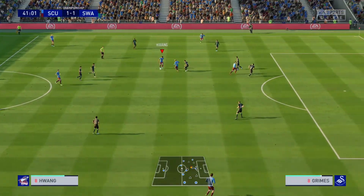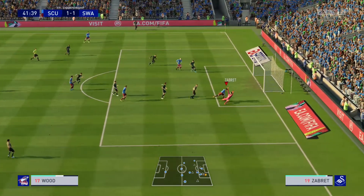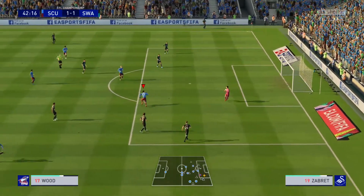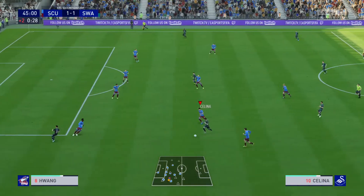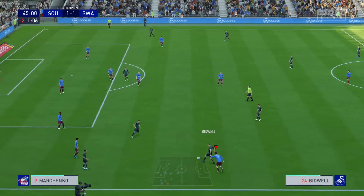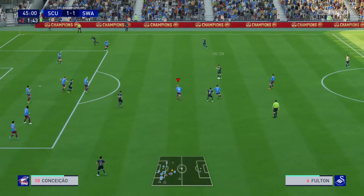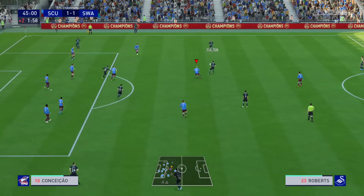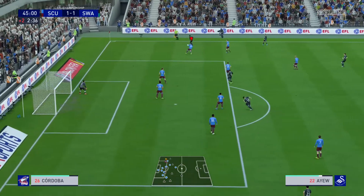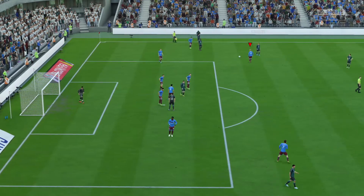Manelik gets it up to Wang, who tries to make a play and slips it through. George Wood has a chance, gets behind the defense and right in front of net — but they make the grab as George Wood couldn't get it off in time. Swansea driving up in the final minutes — Wang tries to put pressure on, laid back. Marchenko gets beat, Grimes controls it. We've got to keep him out at the end of the half. Fulton lays it off to Roberts, a lot of time being wasted. They blow the whistle and we go into halftime all even at one.